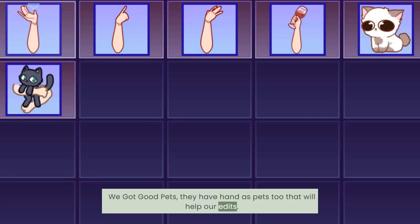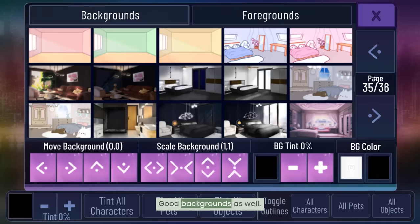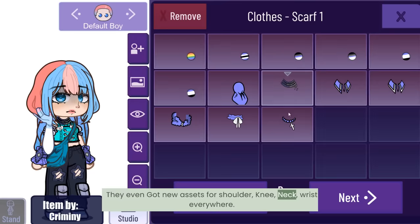Number eight: pets and objects. We got good pets — they even have hands as pets, which will help with our edits. Nice objects as well; we even got milk. Good backgrounds as well.